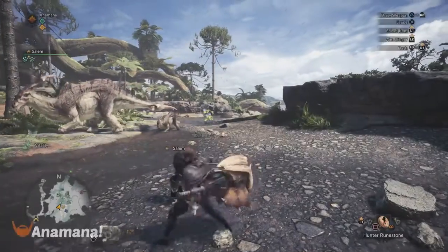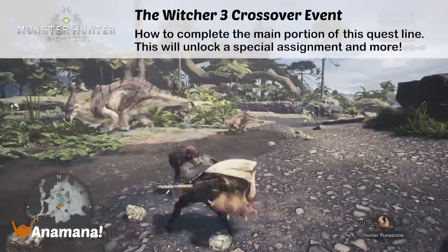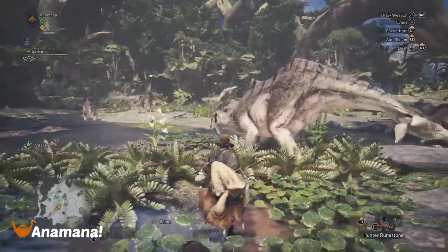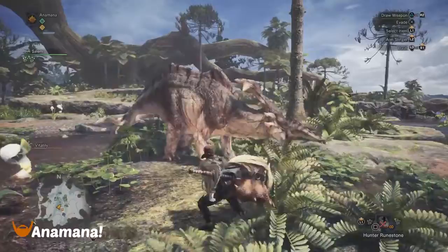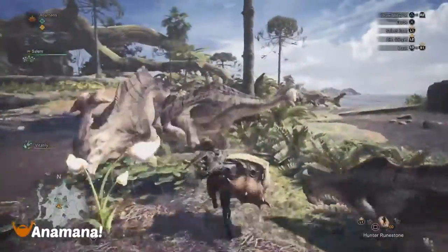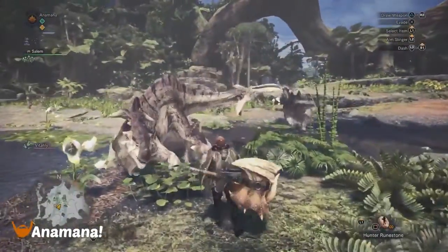Hey folks, Anamana here. Today we're going to go over the Witcher 3 collaboration on Monster Hunter World, and this is where you can get this cool little Hunter Runestone. You can see it doesn't do a whole lot of damage on monsters, but in the hands of the Witcher it actually is a pretty good item. It's actually the Igni Sigil that you will be using on him when you're actually playing as him. So we're going to go over the steps on how to unlock this, as well as some armor and some other bits and pieces.